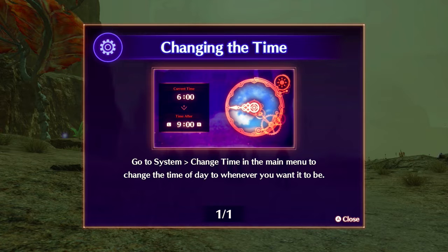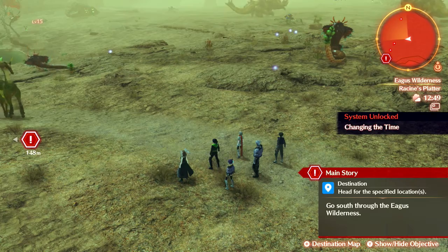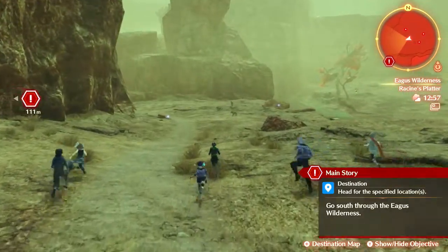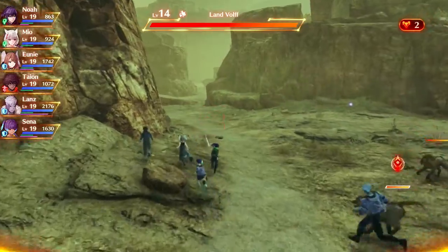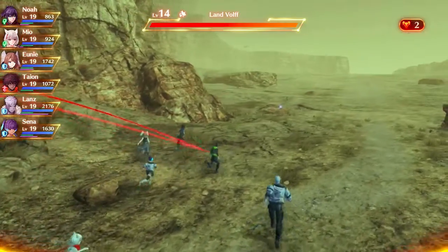All right, that was going to have more time — they're changing the type... speaking of time, you can change the time of day in the main menu to whatever you want it to be. Let's continue with the story — we have 147 meters that way, going south through the Aegis Wilderness. We're not really doing any fighting or anything like that. When I grinded for my class selections I leveled up maybe two or three levels.